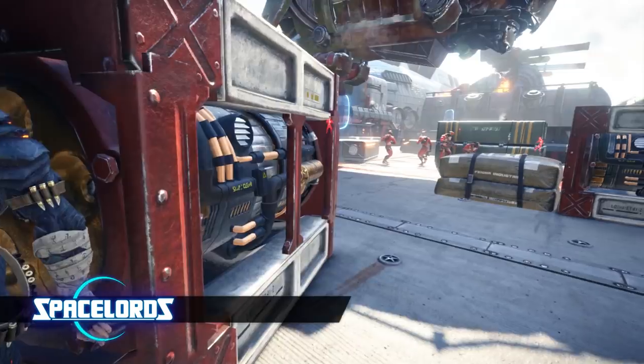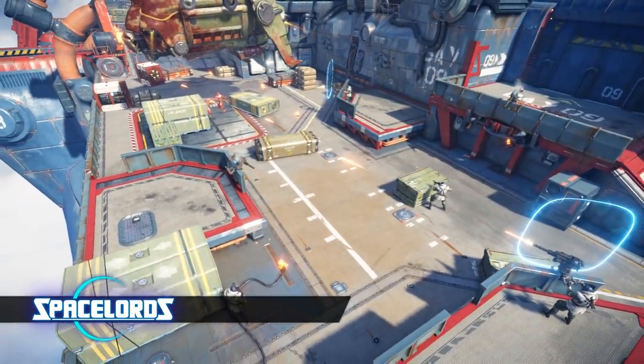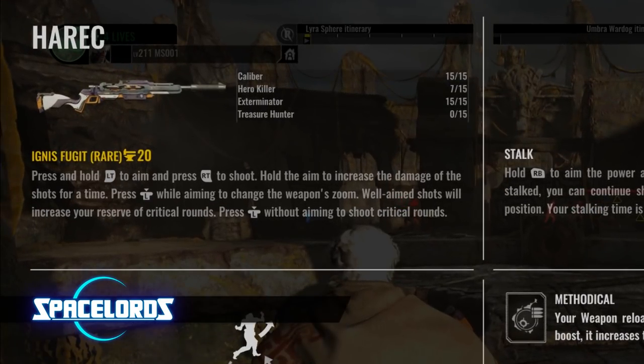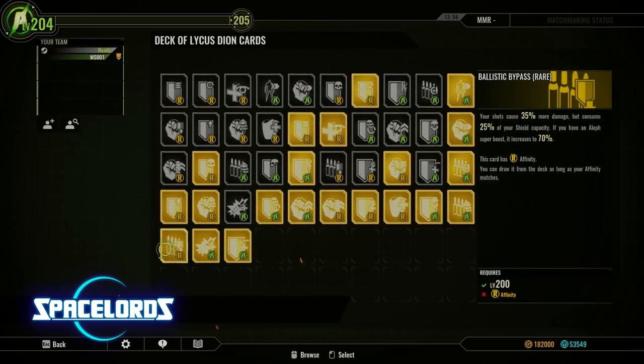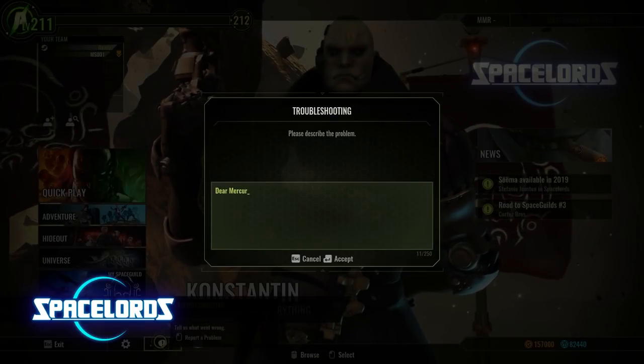A revision of some classic missions like Hanging by a Thread and Short Fuse to make them more exciting. Some rare weapons have been updated with alternate fire modes or functionalities, more than 200 new cards, and an integrated troubleshooting system for technical support.